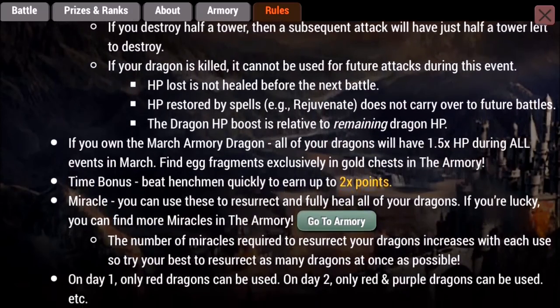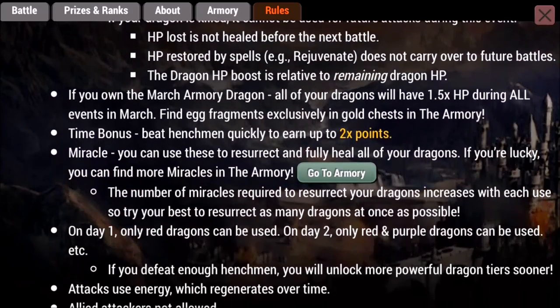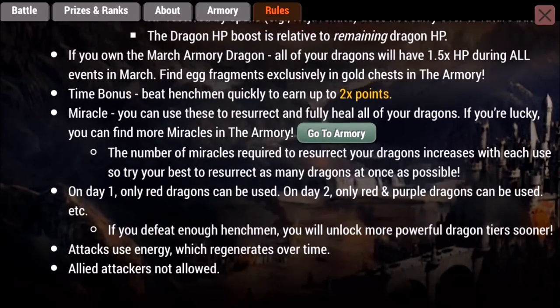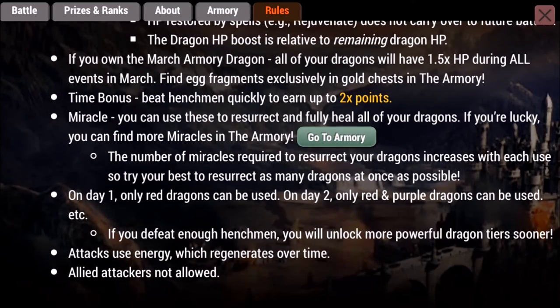If you own the March Armory dragon, all of your dragons will have 1.5x hit points during all events in March. Find egg fragments exclusively in gold chests — that's the biggest reason you want gold chests. Beat henchmen quickly to earn up to two times the points. Miracles, as I mentioned, restore all of your dragons.